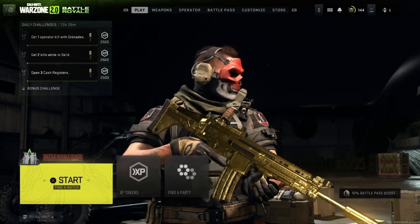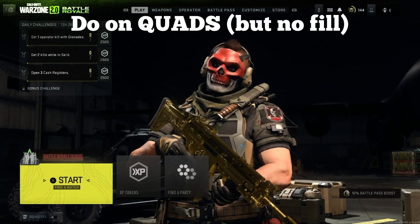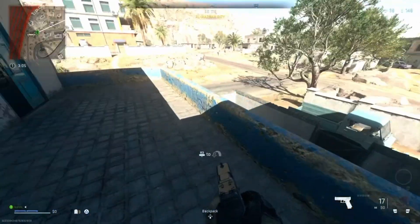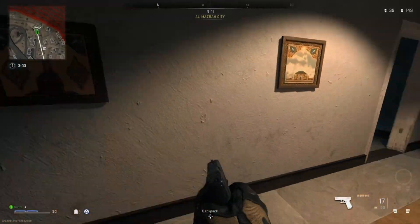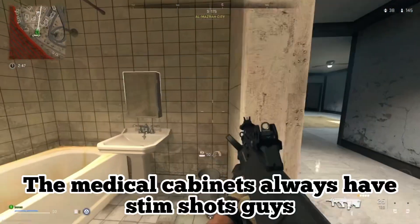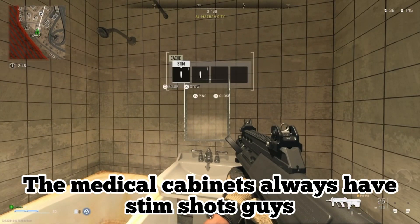Once you load into a game, I recommend going in quads with no fill — more strongholds and more XP in the end. Once in, go ahead and land where you think the stronghold will be and start looting up, especially looking out for these medical cabinets, as they have stim shots in them.